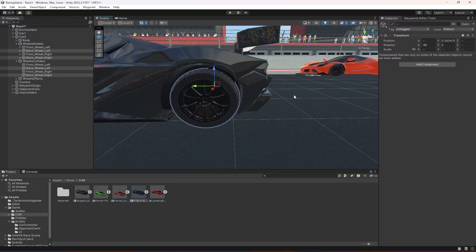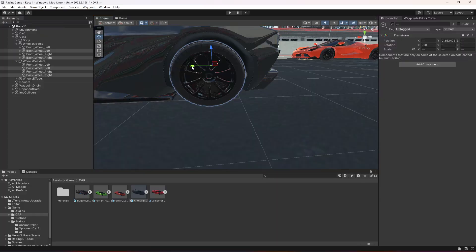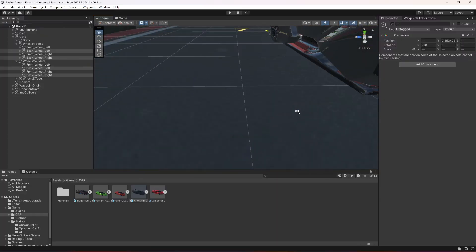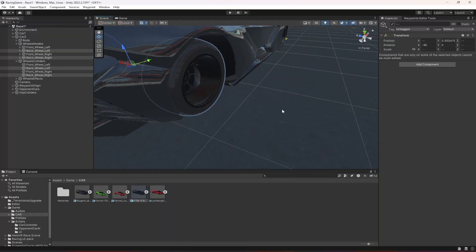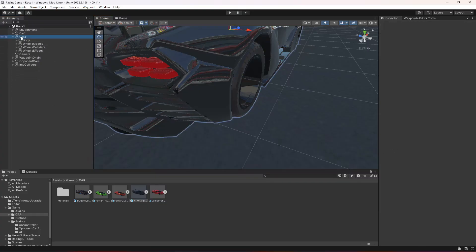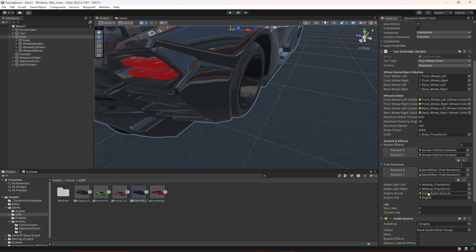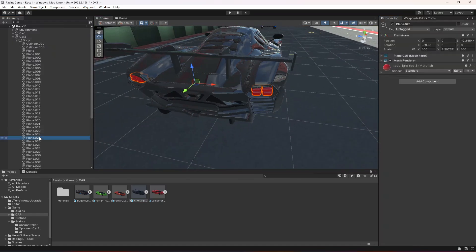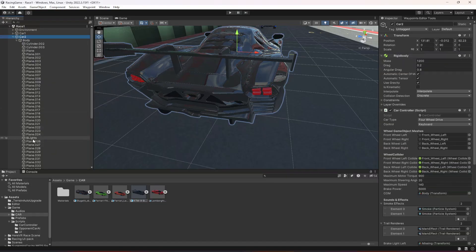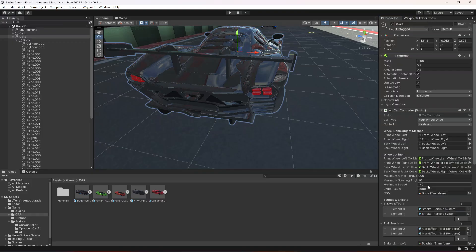Move the back tires a little bit to align them, then check the sides. Select the right tire and right collider and move it a little bit outside. Once that's done, click on car 2 — it needs the center of mass, so drag and drop the body into that reference. It also needs the brake lights — select the brake lights object, name it 'brake lights', click on car 2, and drag and drop the brake lights into both of those references.